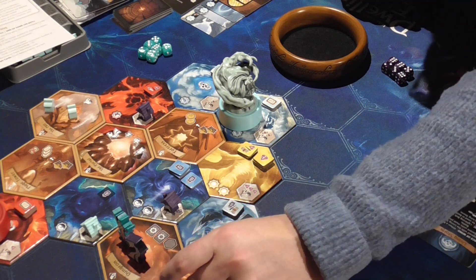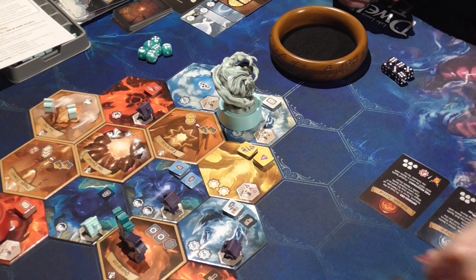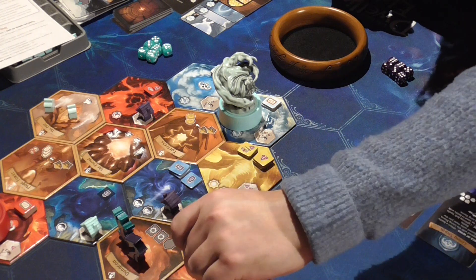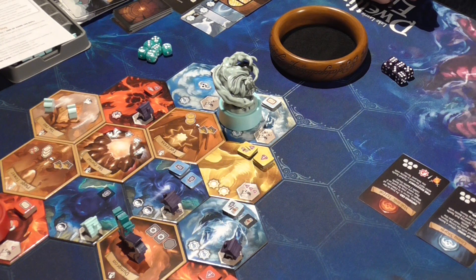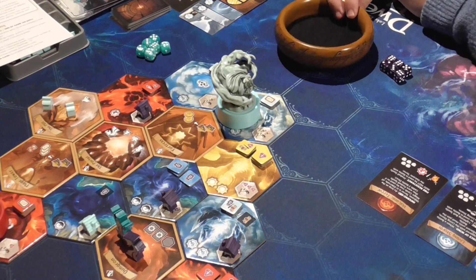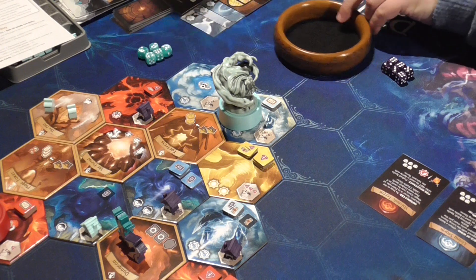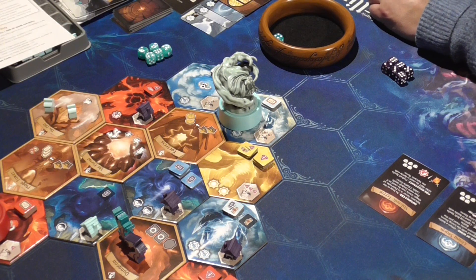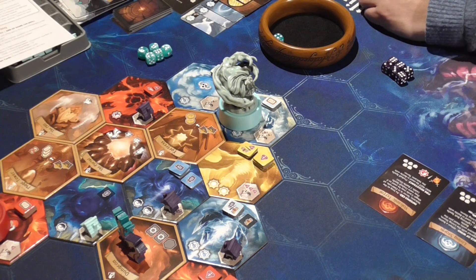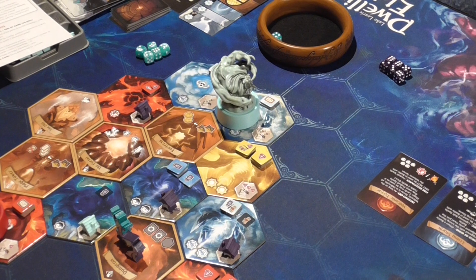I've still got guys out on the board, so I'm going to go in here. I should have put out these two remaining stacks, so let's do that. I'm going to take the one with the coin and cash that in. We're back with the ghosts - a four. They get their units back: one, two, three, four, and five. They've got two guys in this realm so they score four points, and that's the end of their turn.